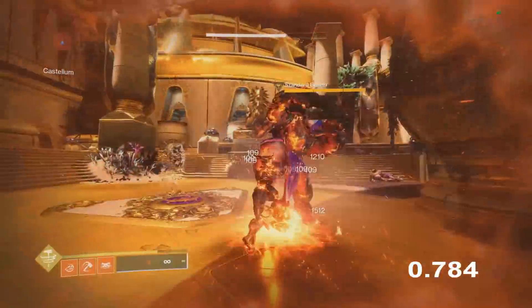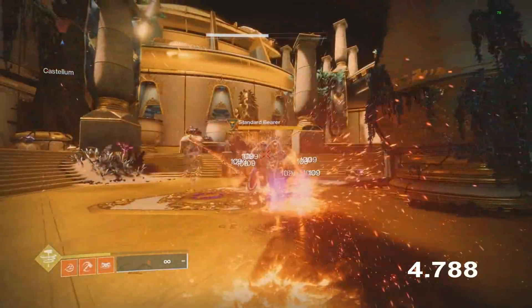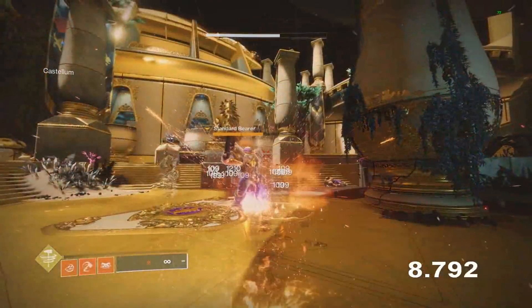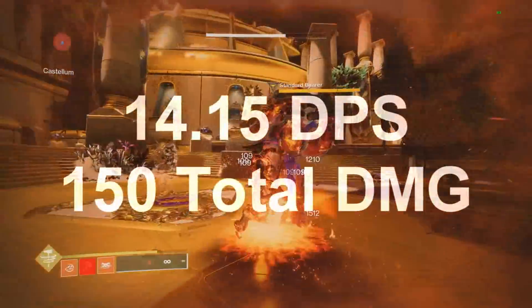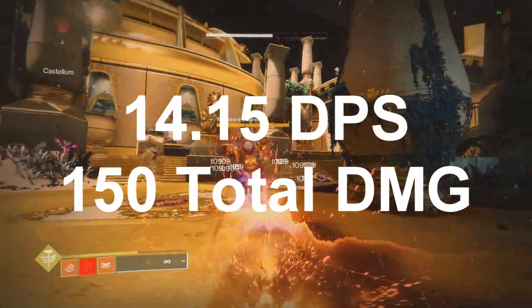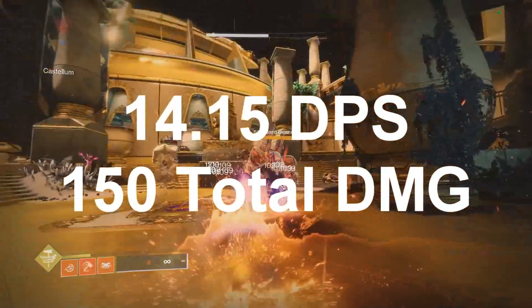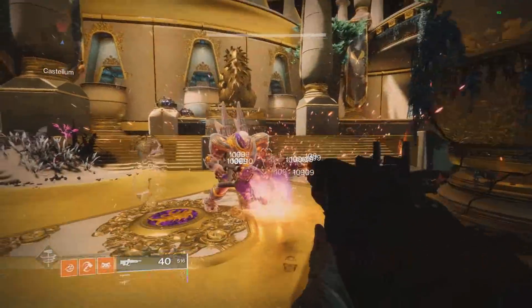The other way to use this subclass is heavy attacks — jump in the air then press the heavy attack button. This results in more damage, though it's harder to hit the enemy consistently. I took off roughly half his health, so about 150 total damage, divided by the time gives 14.15 damage per second — a little more total damage and slightly faster.